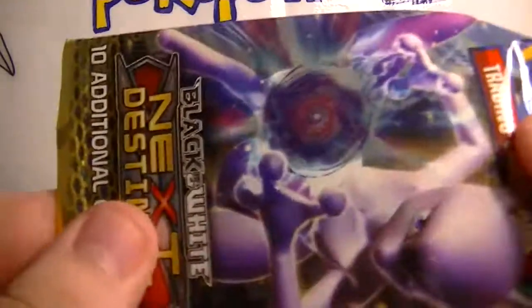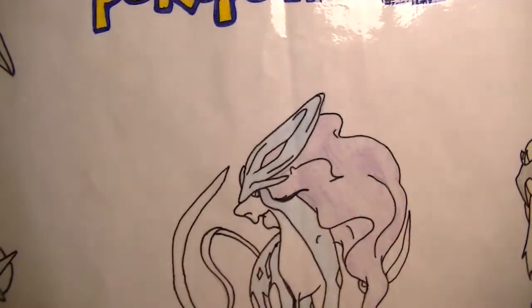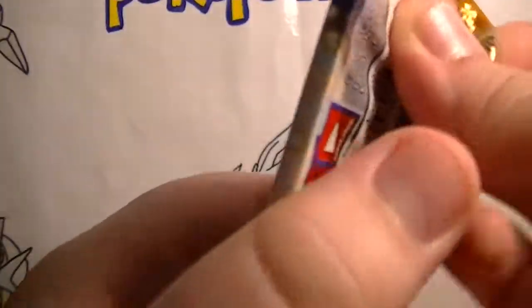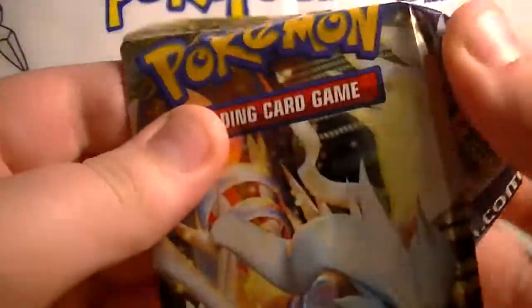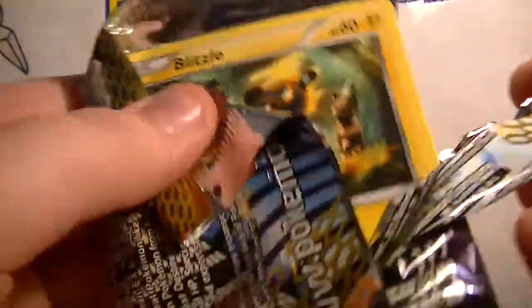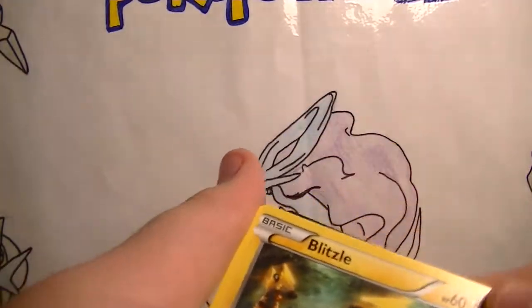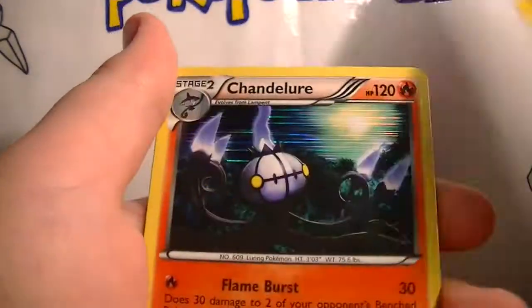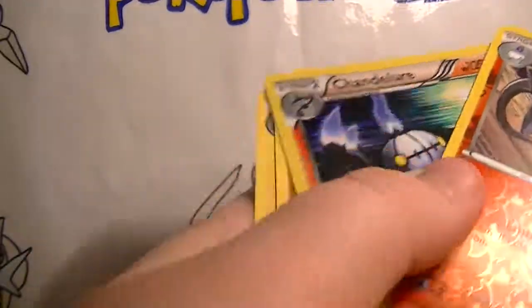It's a code card — not really an epic pack. Next we have a Rituron pack — come on, I've had pretty much an EX drought for ages. Witzel, Pansage, Shinx, Pansear, Pidove, Lampent, Chandelure, Hippaldon, Raichu, and Blastoise Center. Cool — Chandelure.